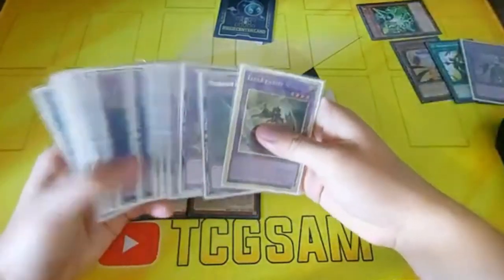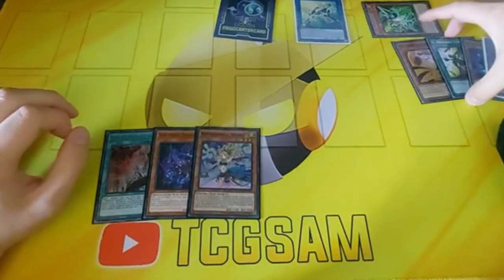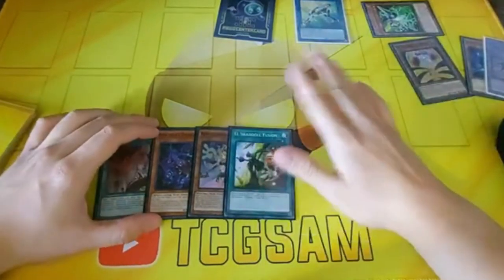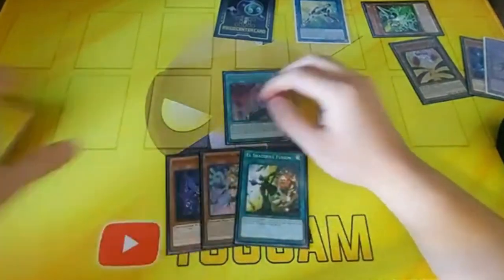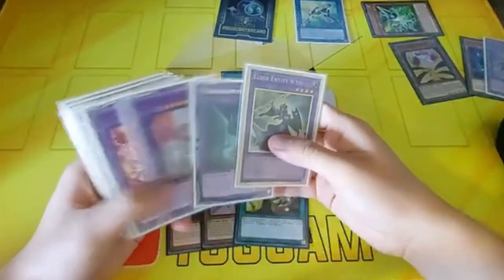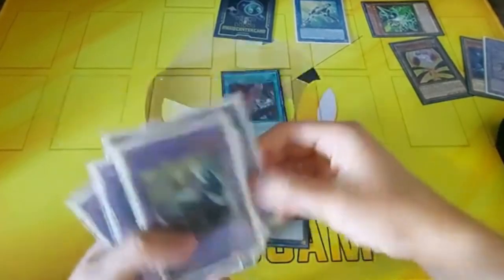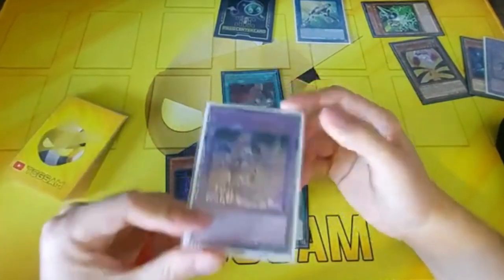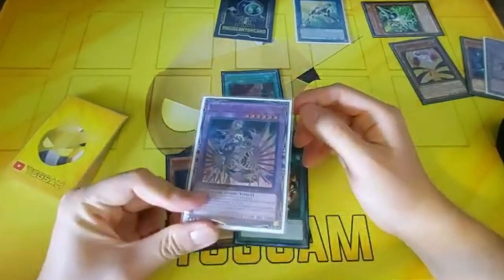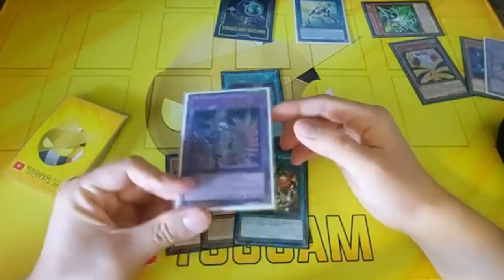We're going to link off Construct for a copy of Gravity Controller. Effect of Construct adds El Shadal Fusion back. At the very minimum we have Winda plus Apkalone. But the Nadir Servant is going to do a lot for us too. We activate Nadir Servant — it doesn't really matter what we send; we're going to Maximus our opponent. And I think Maximus is totally fine to play this format. Branded Despia has fallen off a lot, and a lot of combo decks don't have space in the extra deck to play anti-Maximus targets.